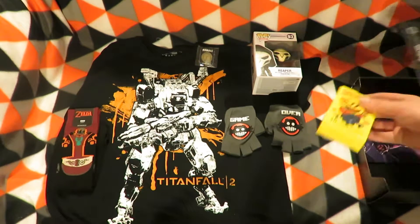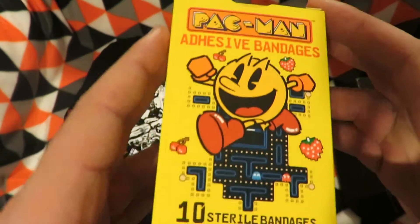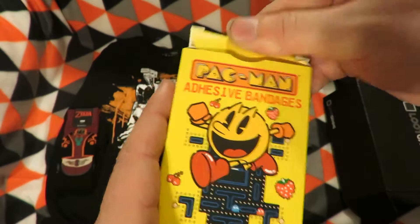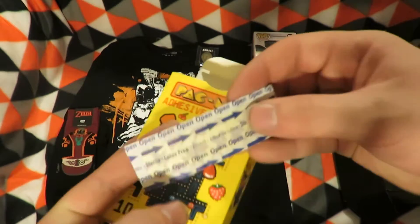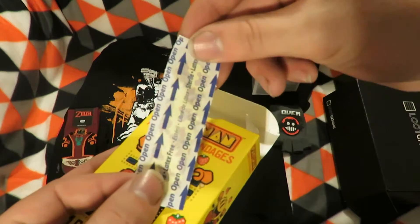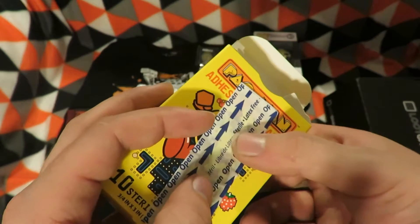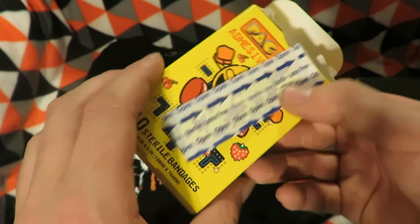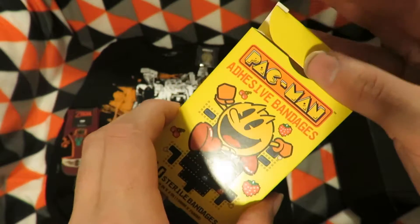The next item is Pac-Man adhesive bandages — 12 sterile bandages. I do have one in my hand already because I knocked it earlier, so I may have to put one of these on. They're sterile and latex free, but I may just leave them in and not even use them.